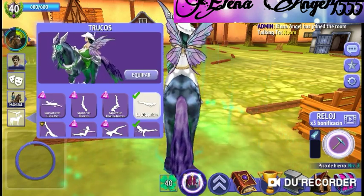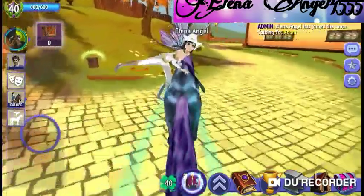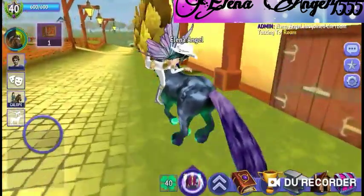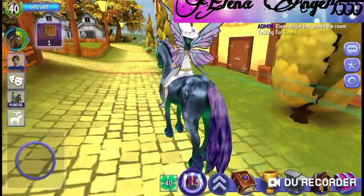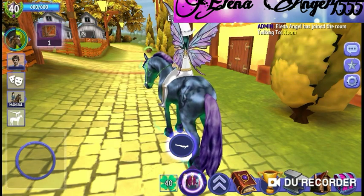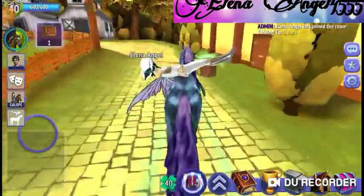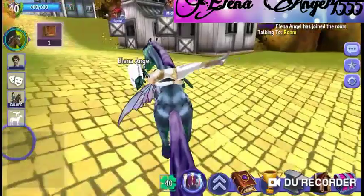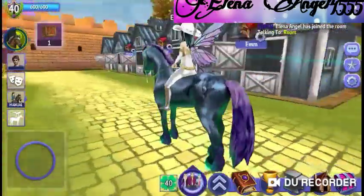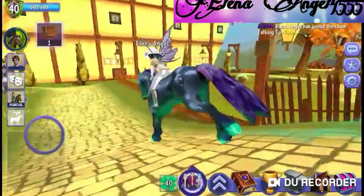I also got two trick riding ones unlocked. I'll go ahead and show them to you. She's doing a bareback, so that's one — and here's another one. Those are the only two I have right now. Those cost gold; I don't want to pay gems for a trick ride, so I only got the two that you can get with gold.